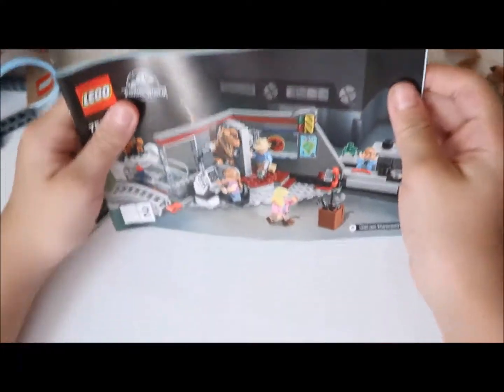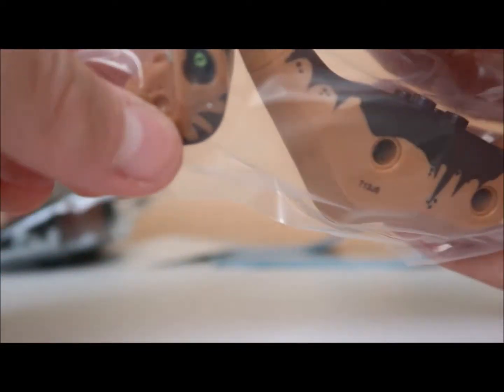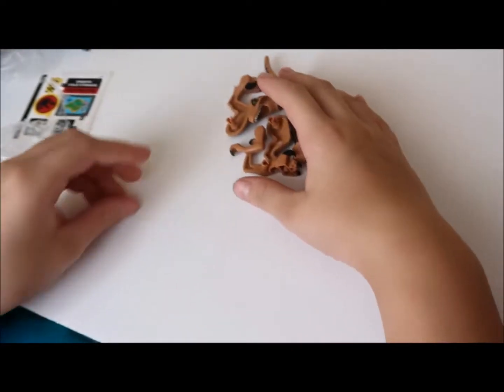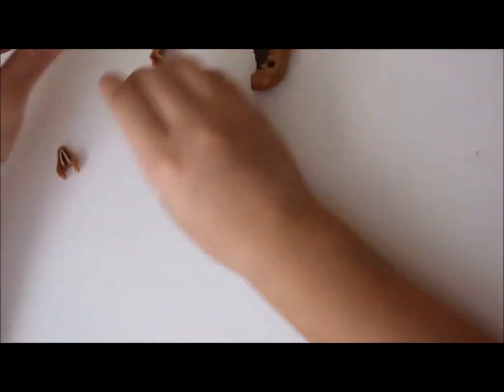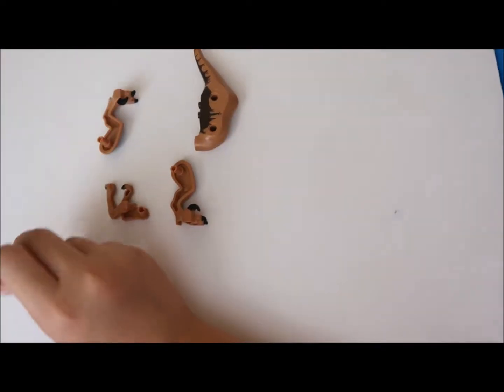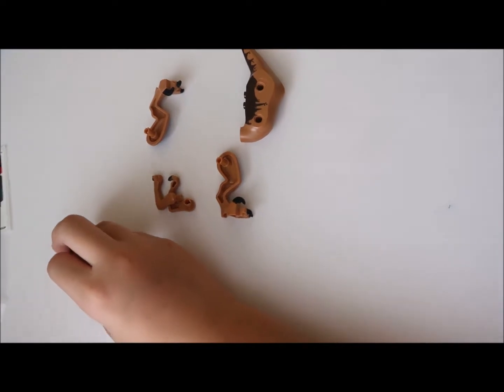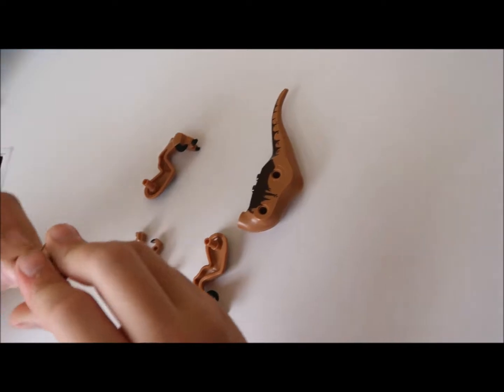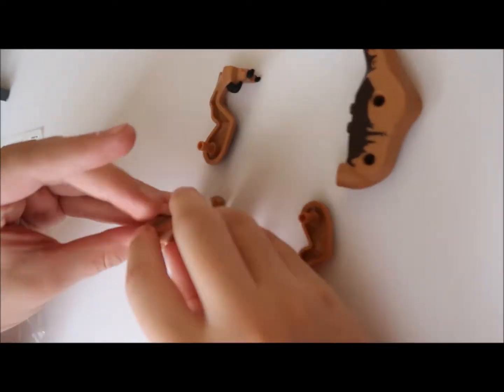Here's kit number two. This is the dino - bag for the dino. So this is bag number one, bag number two, and bag number three. And over here's the dino - I opened it. I wonder why I lost this now. Bottom floor.